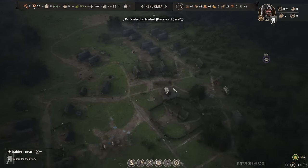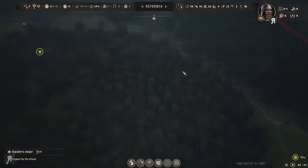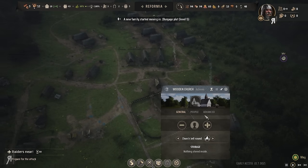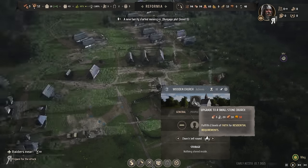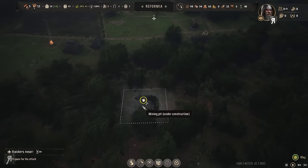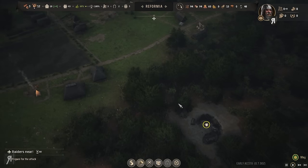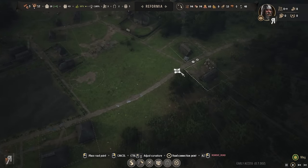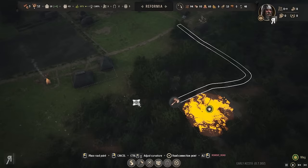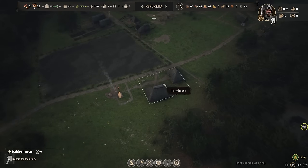How is the stone deposit doing? We've got all the stone we're going to get from it right now, so we don't need to worry about that. What I'd like to do is get these roof tiles — we're going to need the clay from that, so let's put it on very high priority. I should probably get a road over there — let's just do something like this.